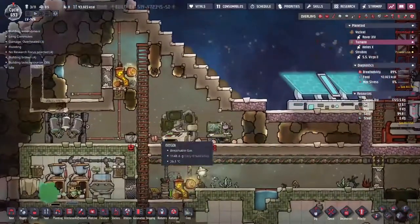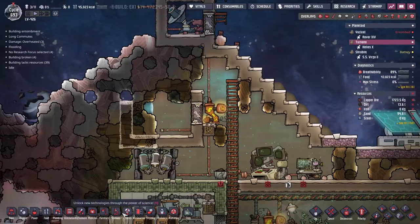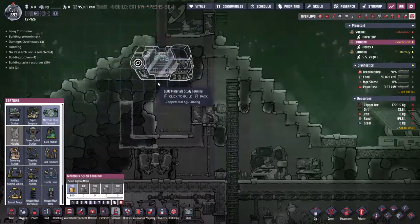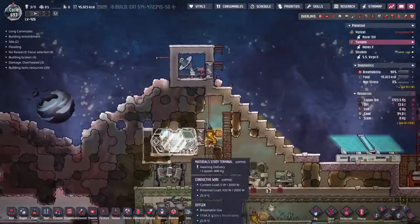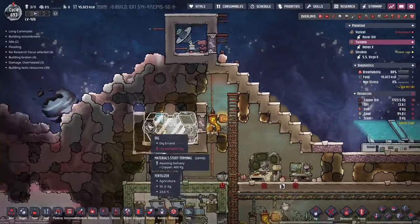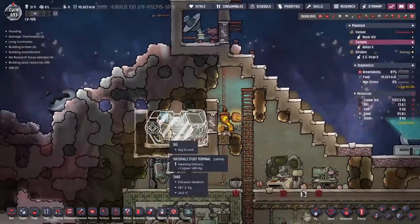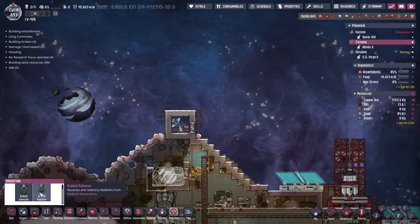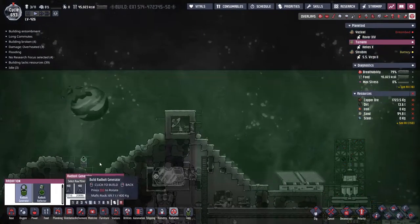We've moved all of the research areas into the middle here, and I've started digging out a space for a new item. It is time to make use of the Material Study Terminal. I've already put power in for it, but there's another thing it needs — you can see this weird circle thing on the side. This is actually a target for something we find in the Radiation tab: the Rad Bolt Generator. Rad bolts are little effects that travel around — we'll talk about that in a second.